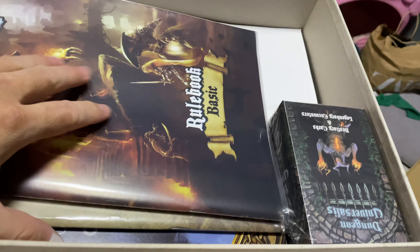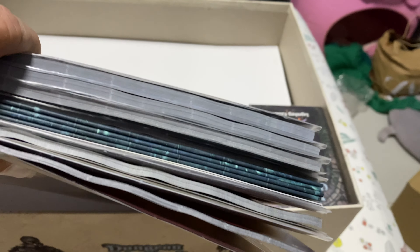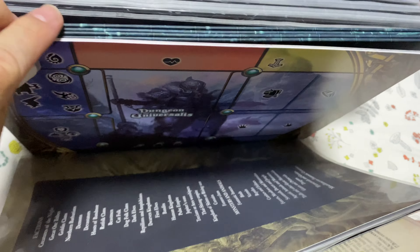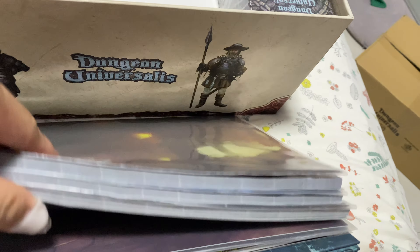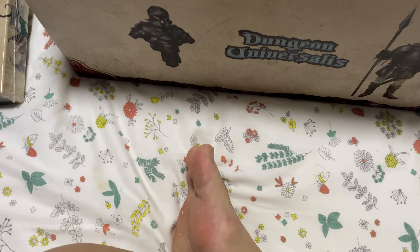All the rest of the books are here — a very thick amount of books. As well as the player screen, I have the player map, the map board, and as well as all the books here. They all go in the same way — all the same A4 size. I've already sleeved and protected all the books.